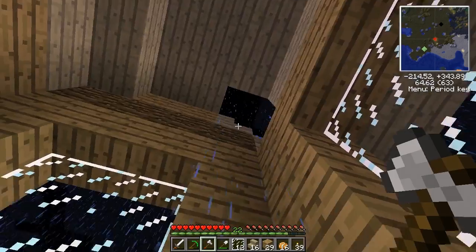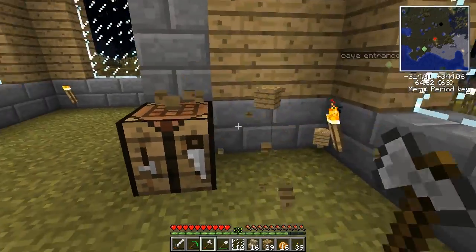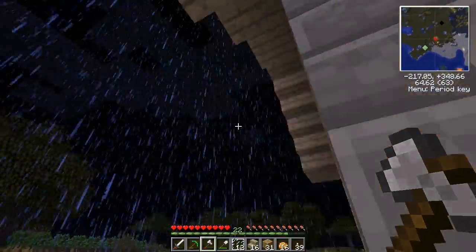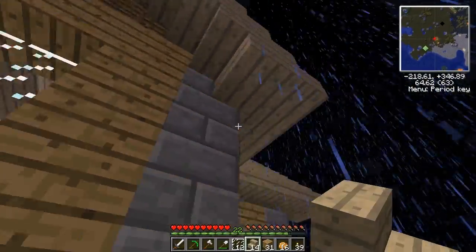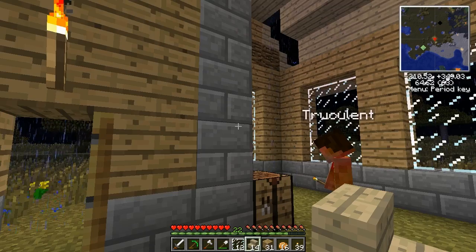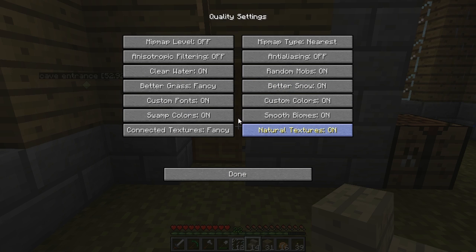It's a little hard to see because I have the recipe set in the background - you can find these all in NEI. This component has two redstone and one gold. I'm gonna turn off particles to quiet things down. I have my sound turned almost all the way down.